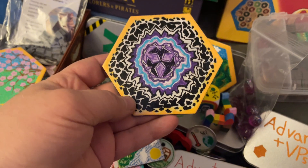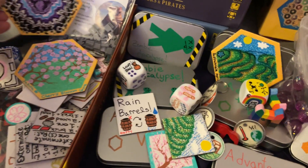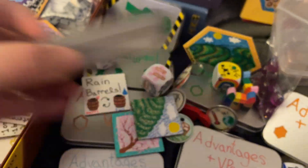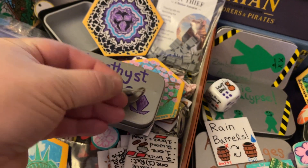This is an old amethyst cavern chunk, modeled after and inspired by the Minecraft amethyst cavern. Here's a tin that a lot of your game pieces can come in. And if you go velvet bag, these are little tags that can go in the velvet bags.